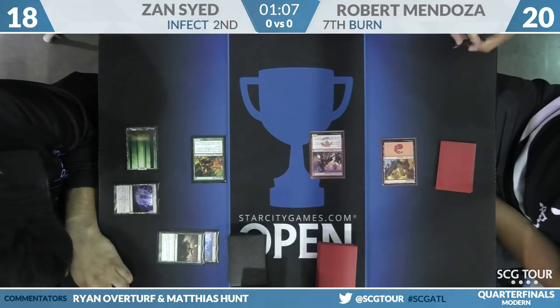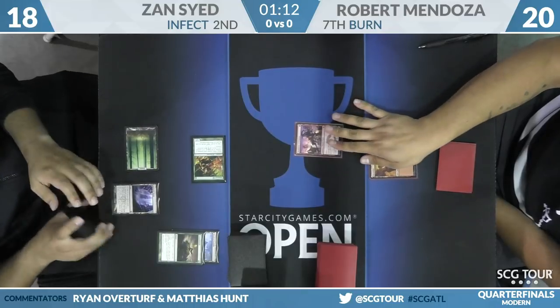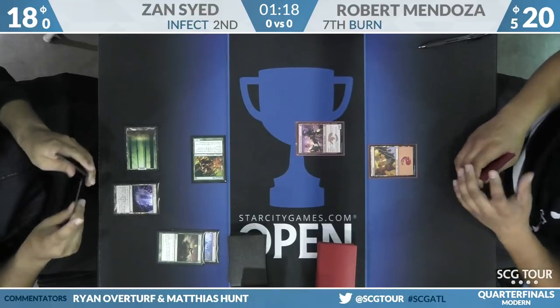It's always good as the Infect player to get in that big damage when you know it's going to connect. He has the backup Inkmoth Nexus. This could even win through a Searing Blaze — Robert could Blaze, Zan could go land, activate, Groundswell, and kill you.